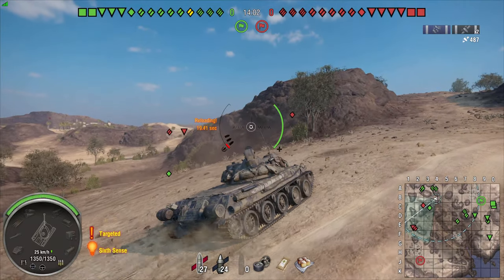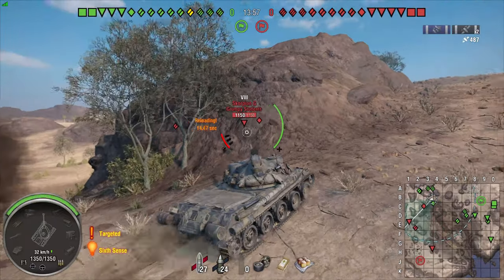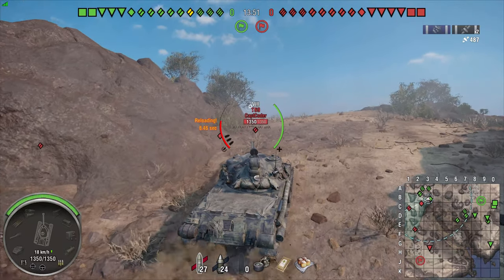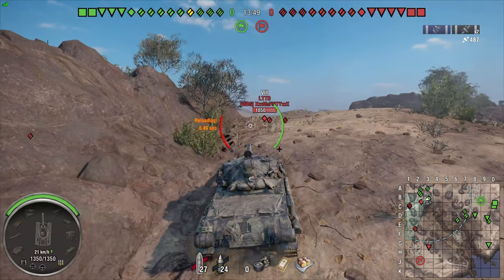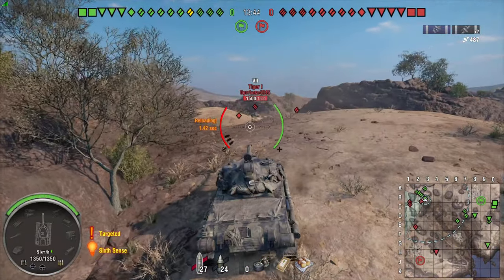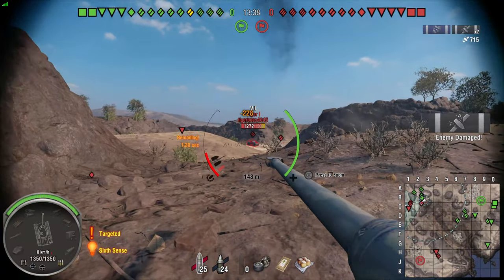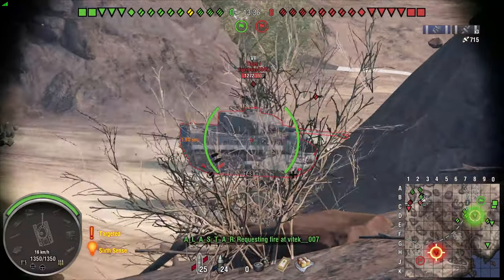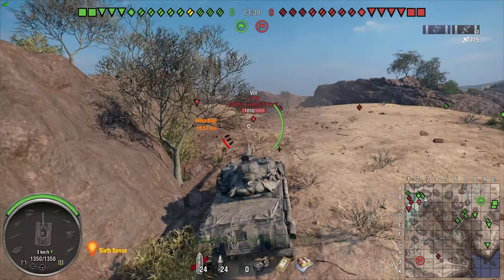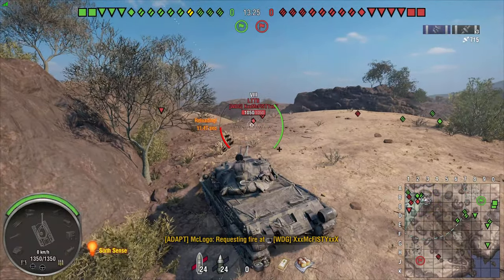One shot flies over the tank. The gun is nice - it aims in faster than the Ragnarok, and I think it was also a little bit buffed, which is nice. But still, it's not a cannon that wants to snapshot or that can snapshot very well. It should be fully aimed in, otherwise we'll bounce a lot. I missed the tanks there - not an issue of the tank, just my bad aim. And we're already back in the reload.